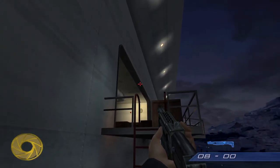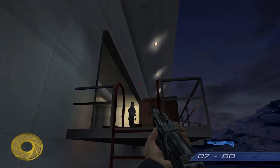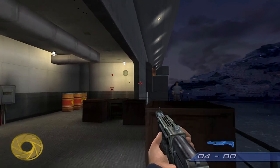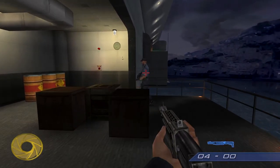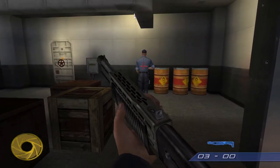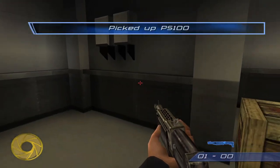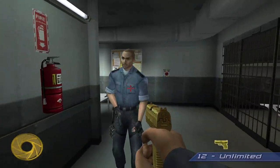Interesting secret about this spot: there are actually a couple of guards in this area that are completely deaf. You can see this guy just does not care that bullets are flying around - he cannot hear you. He can see you but he cannot hear you. That's the only area of the game, I think, where the guards aren't programmed correctly in that way.